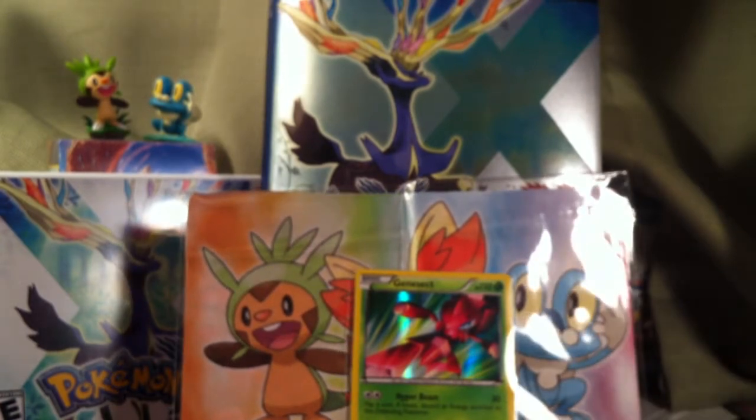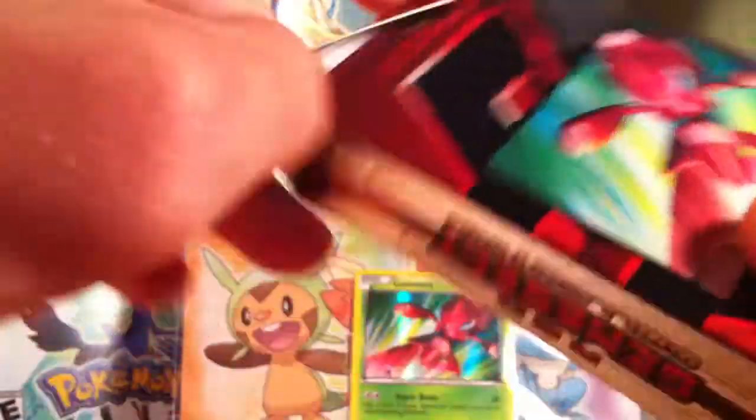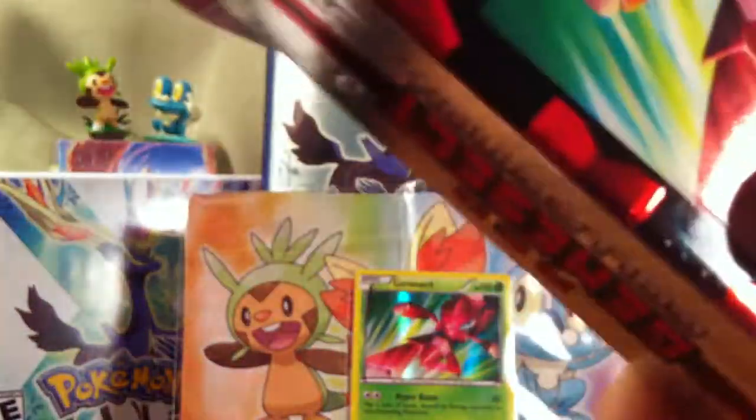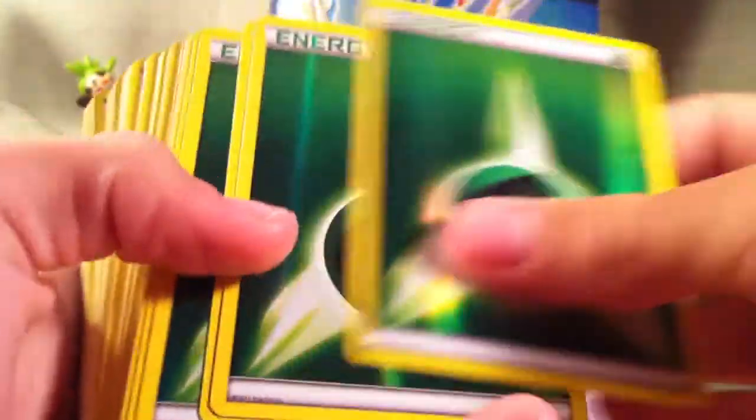So, should I go through the theme deck? I guess you saw the back of it — yeah, just scroll through it. If you want to go back to the beginning of the video and read the whole deck list, you can see it better. Oh, hollow energies! We got all these hollow grass energies and all these hollow psychic energies.